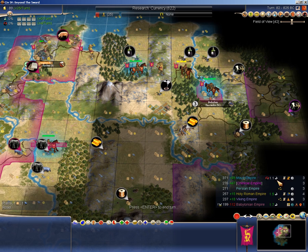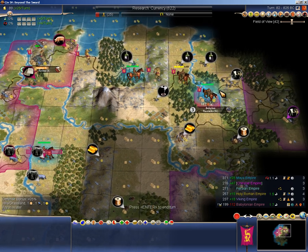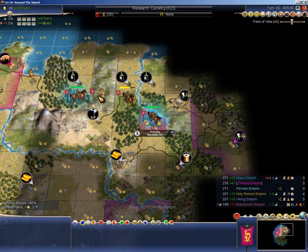Hello viewers, and welcome to Let's Play Civilization IV. I have 1.7 times the power of Babylon — very nice — and he will not speak to me. So we're starting on a horse archer rush here, doing fairly well other than some horrible luck attacking the capital.